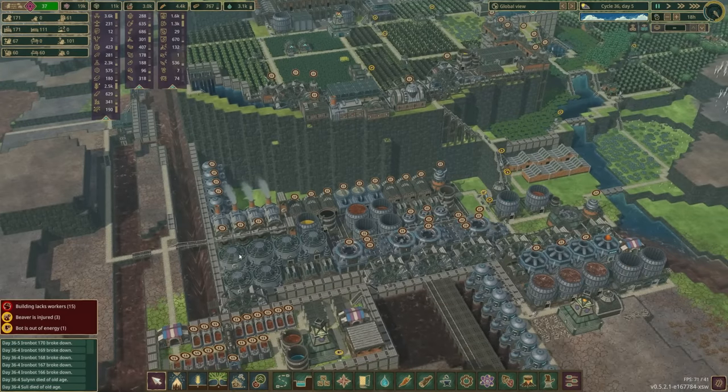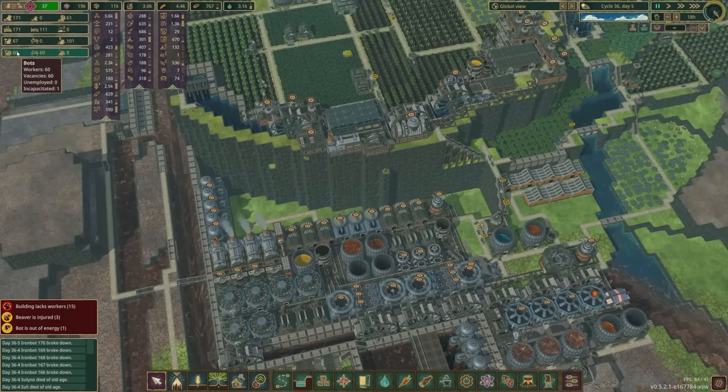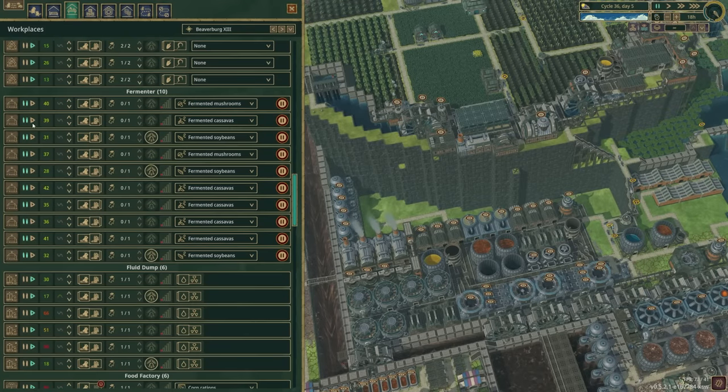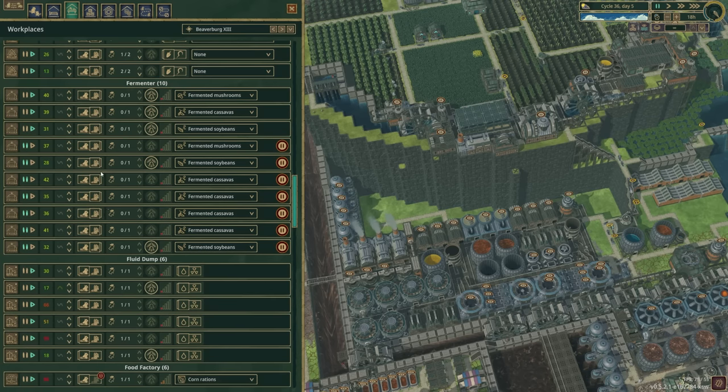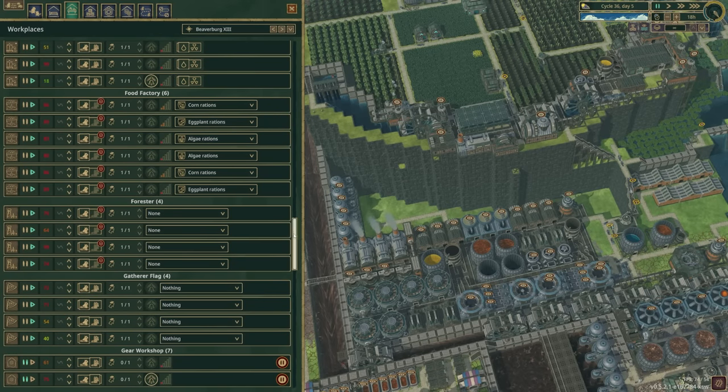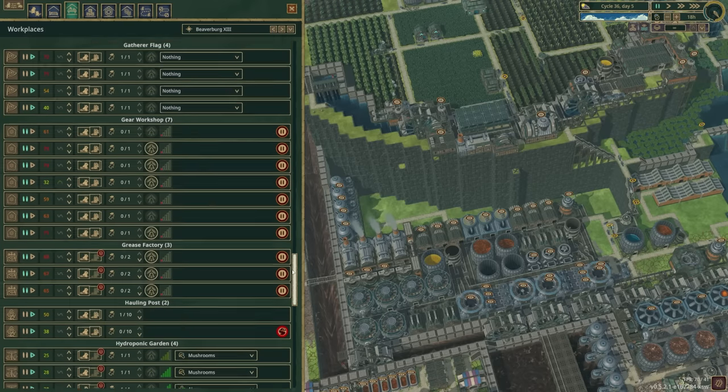Let's go ahead and pause, take stock of where we are. We did turn the food factories back on, but our fermenters — if we go to our Jobs tab in Beaverberg 13 and scroll down to Fermenters — we have all of them paused. We want to unpause at least one for each recipe: one for mushrooms, one for cassavas, one for soybeans. Mark those as prioritized by haulers as well. That's all we're going to do for now, just to try and conserve bot labor, because these are all bot-automated. Food factories have not been botimated yet — they will be at some point, but we'll keep those as they are.